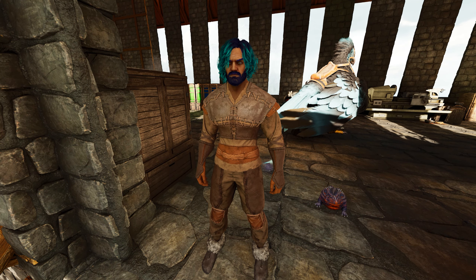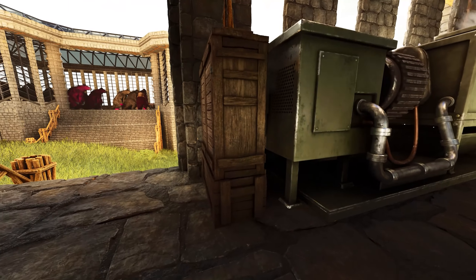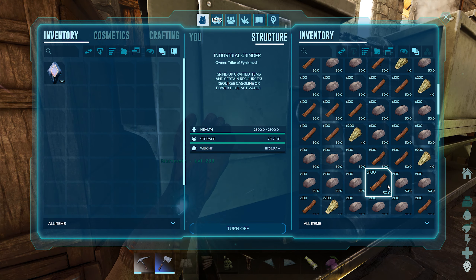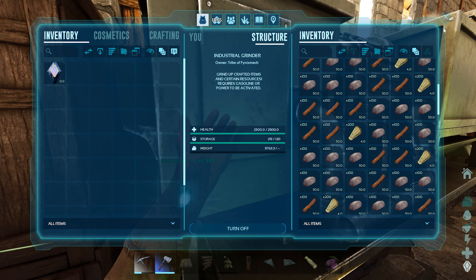We're going to be grinding up and getting all the resources we need to build these things. I put a little box here — I need a bigger box, but this is just full of stuff, full of all the things I need. I don't want to get rid of all the stone because I'm going to need that for cementing paste. This is a lot of materials, and this is just from the building materials I had.